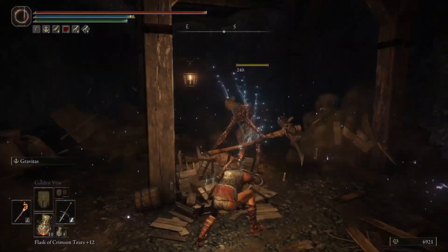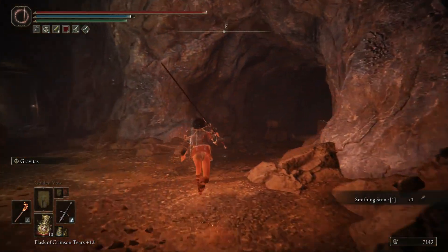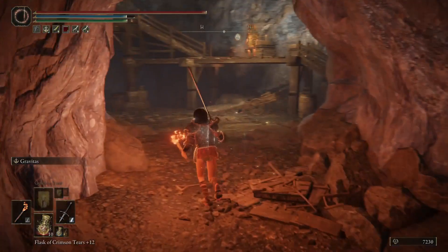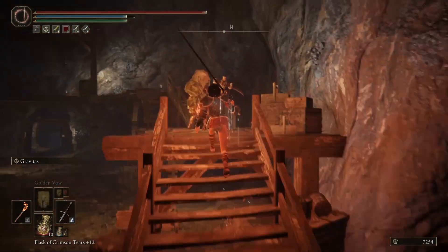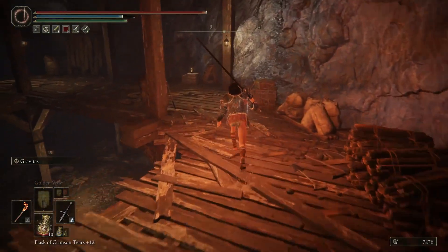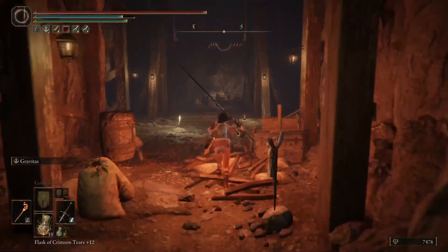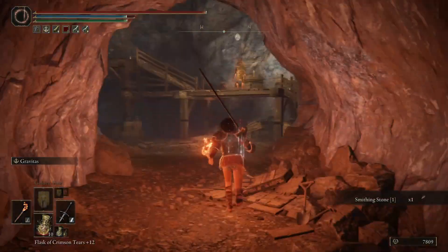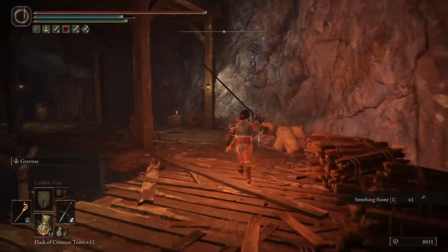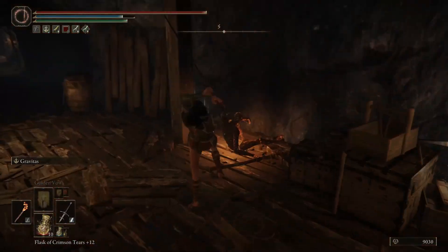My discovery is probably around 250 or more when I use that item. This is all you really need — just these five guys. Coming up the stairs, one has his back to you. I got that guy using the Ash of War I'm running, which is Gravitas. I'll be using that for pretty much everything. It has a 360-degree arc horizontally and vertically, so I use it to farm groups all the time. It's spammable and doesn't use too much FP.